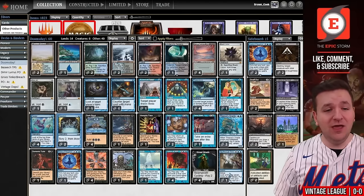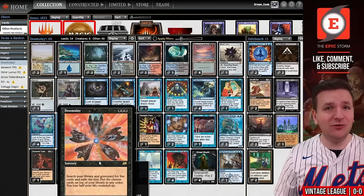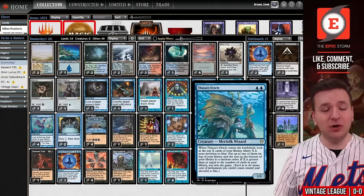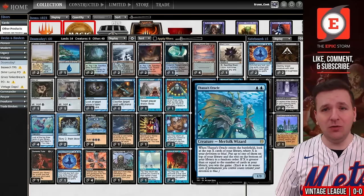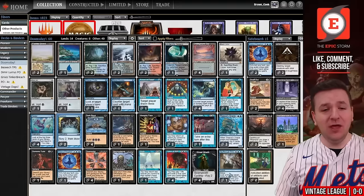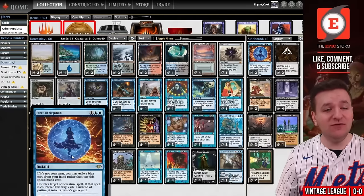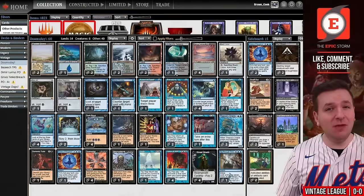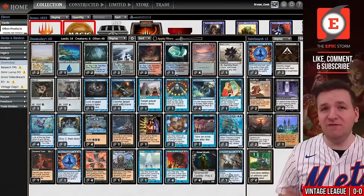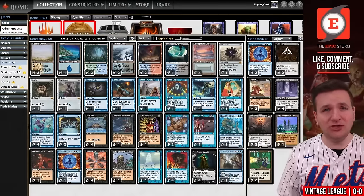Aside from Undercity Sewers. If you're completely new to Vintage, Doomsday exiles your deck except for five cards, and then you eventually draw those cards and play a Thassa's Oracle. It can win on turn one, but turn two is more likely. We're a Force of Will combo deck, which means we get a lot of interaction — Force of Negation, a couple copies of Daze, and a full playset of Flusterstorms. I think this might be the best combo deck right now due to all the Lavinia in the format. Let's go to match number one.